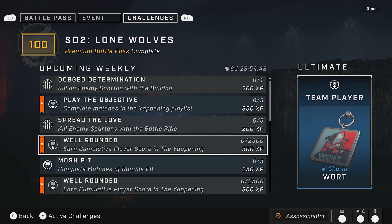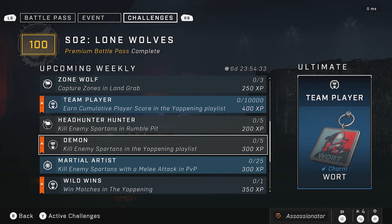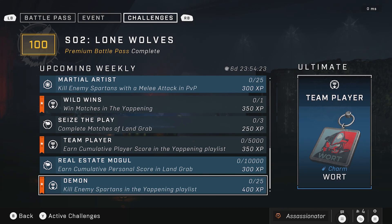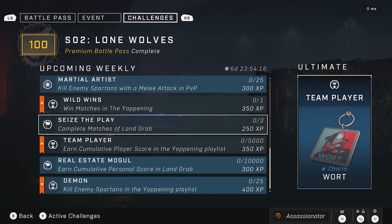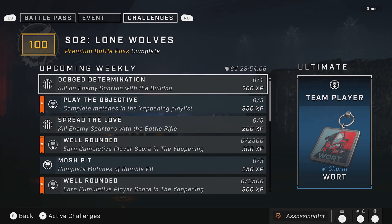Complete three matches — easy. We got some score challenges, then kill more enemies, win a match, and kill 25 enemies. Along with some other ones spread in between that make it a little bit harder because then I have to move away from the Yappening to go play land grabs and rumble pit. Overall looks very easy — it's just going to be a little time consuming. I'd say I'm probably going to knock this out in about three and a half, four hours max, and I'll be done later on today.